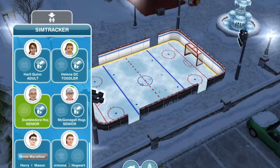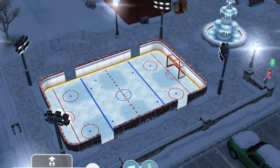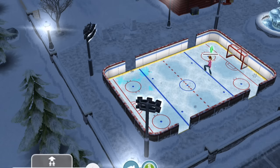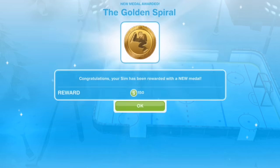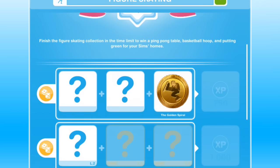This is the snow park. We can bring a sim over to do some figure skating. Clicking on the figure skating rink anywhere on the left side of the rink will bring up the option to figure skate for 12 hours. So each time you have a sim figure skate for 12 hours, you'll get a random medal on the grid.